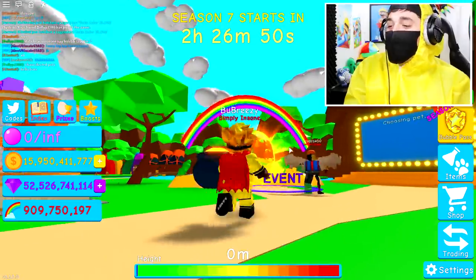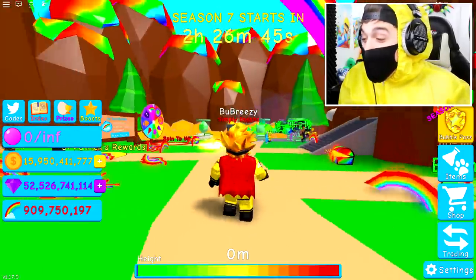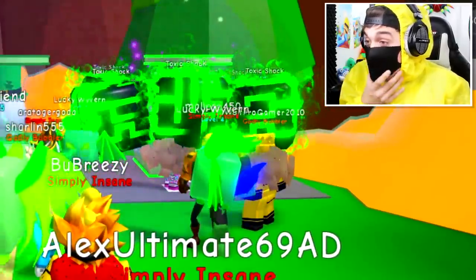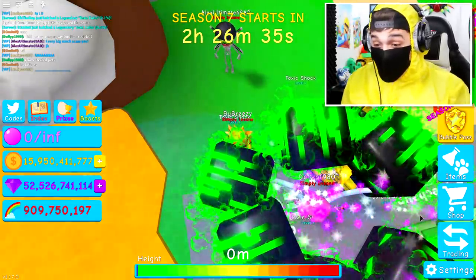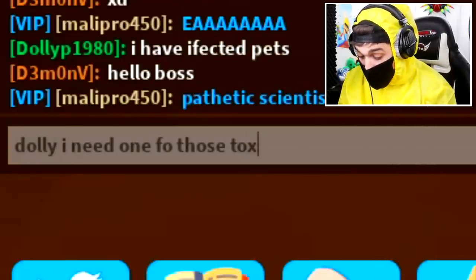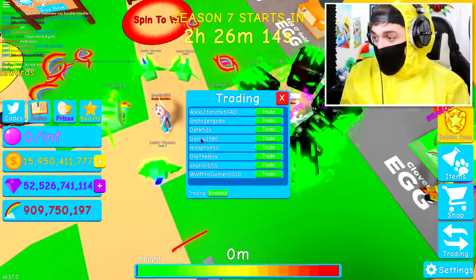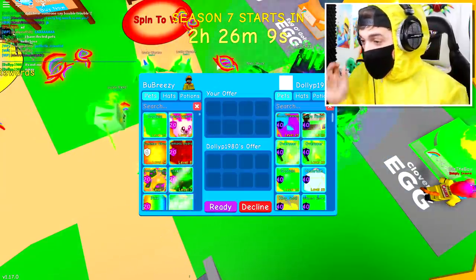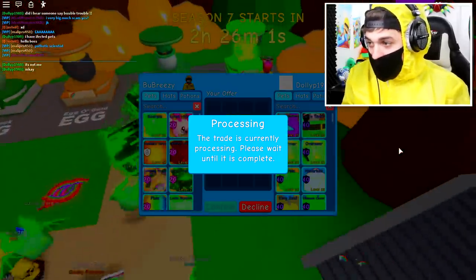I've got to go back in right now and get the best pet otherwise the entire world is over. Wait — who has all of the toxic shards? It's Dolly! Oh my goodness, Dolly may have saved the day! I need one of those toxic shards right now. She's going to give me one of the pets — she's trading me, and I need to give it to the mad scientist immediately.